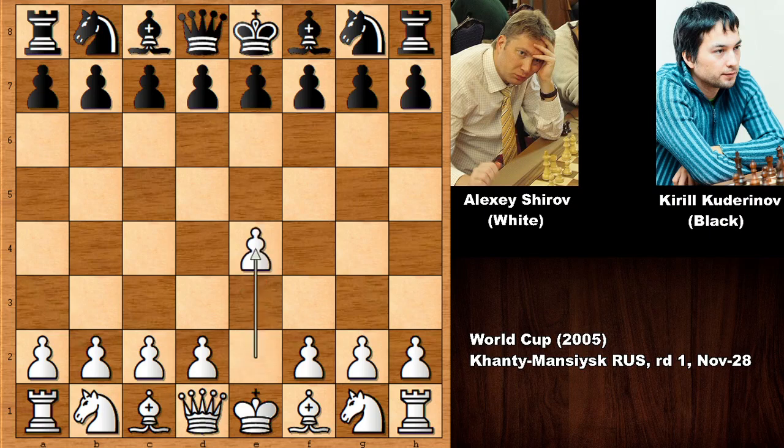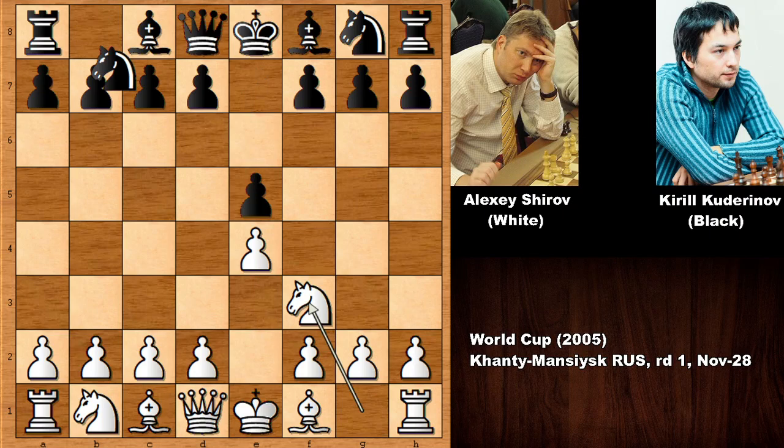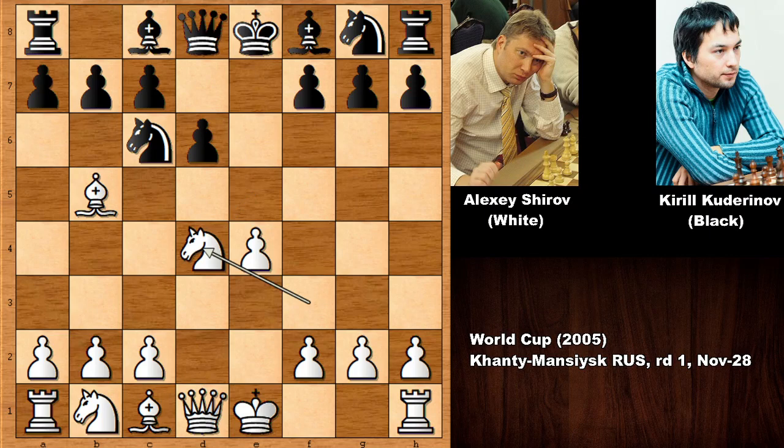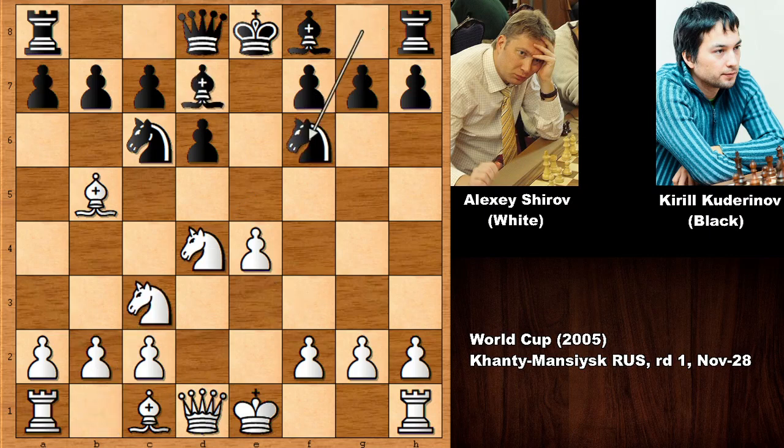Shirov starts the game with e4, e5, knight to f3 and we have the Spanish game, d6, d4, e takes on d4, knight takes on d4, developing the bishop, developing the knights. Shirov decided to give up the bishop for creating damaged pawn structure and black is capturing back with the pawn. If bishop takes, it's not going to make much big difference because then Shirov was perhaps planning to capture the bishop and damage the pawn structure.